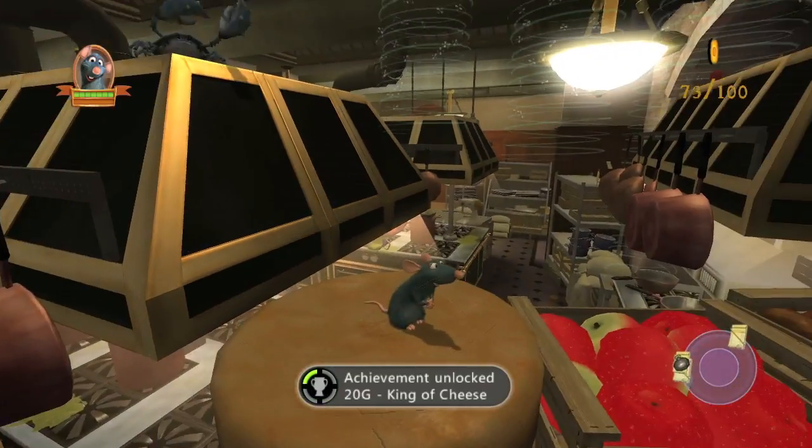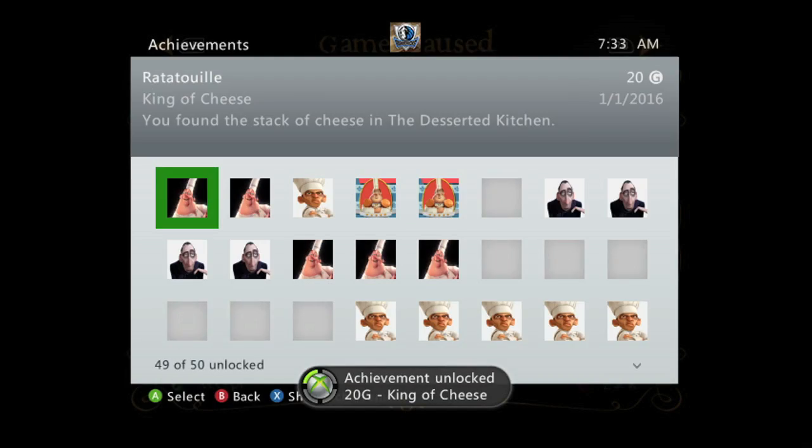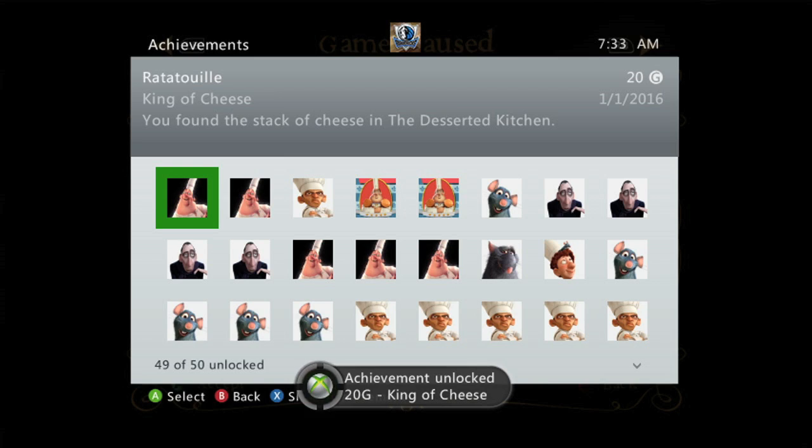Just jump across, you should be able to make it with a double jump. Once you land, you should get your achievement. 20 gamer score, and that's all there is to it.